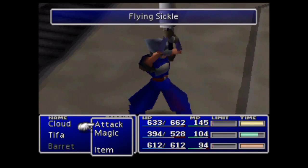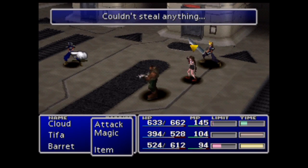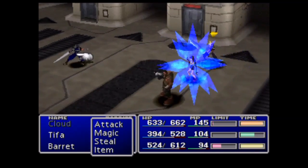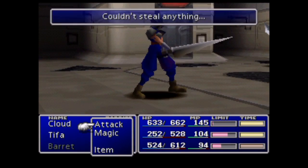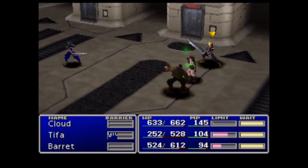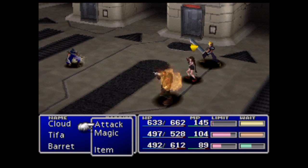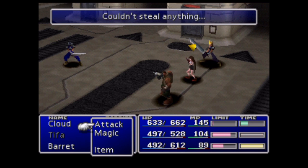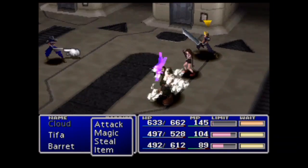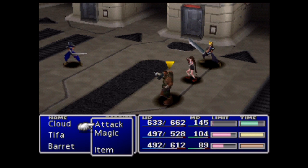Let's just focus on this guy. Weaken a little bit. These guys are pretty strong for this point in the game. As you can see, they're using a level 2 spell to cure Tifa. That sickle move is pretty powerful. But the payoff is definitely worth it. Unfortunately, it's another one of those enemies that wants to cast Sleep on you all the time.